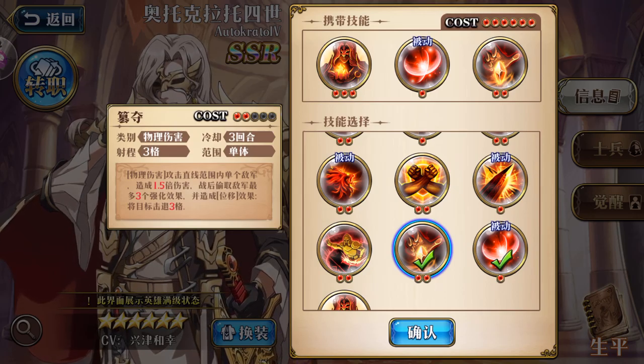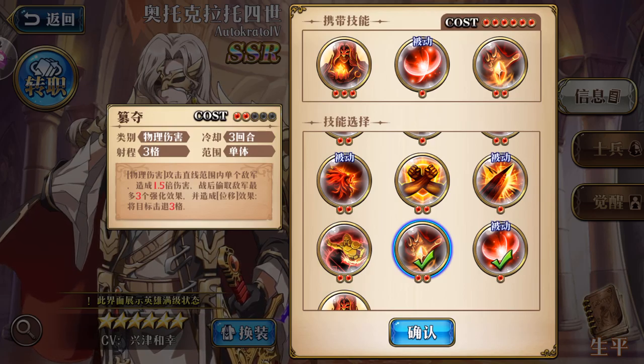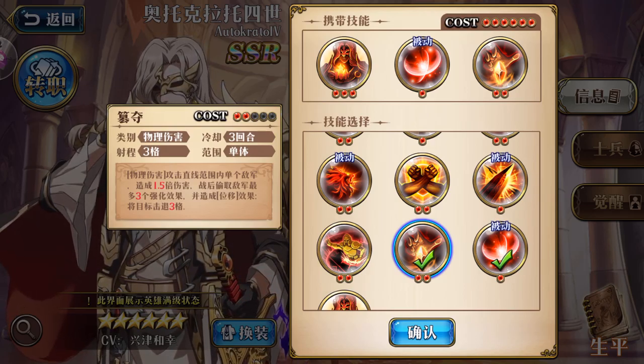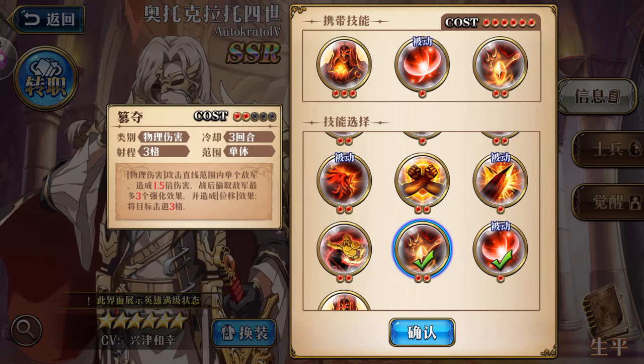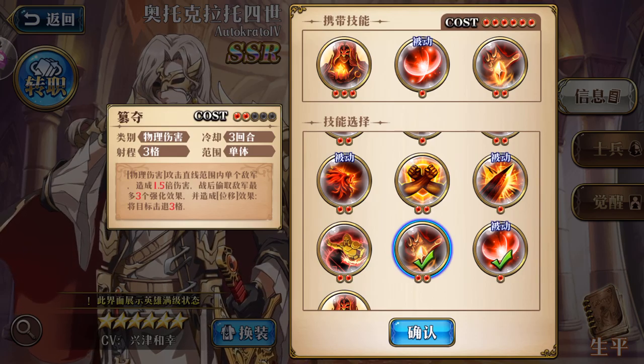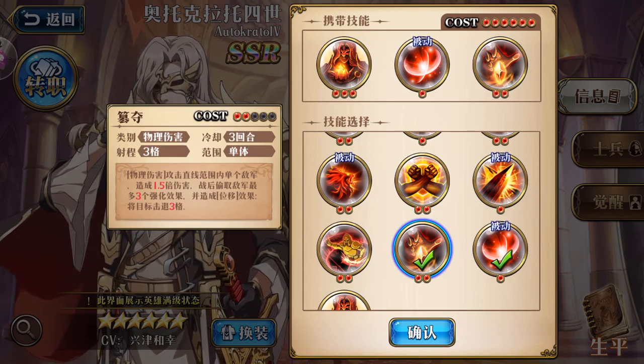Another skill attacks in a straight line, targeting a single enemy for 1.5 times damage. After battle, it steals a maximum of three Rage from the enemy and causes a collision shifting effect, knocking the enemy back three squares or tiles.